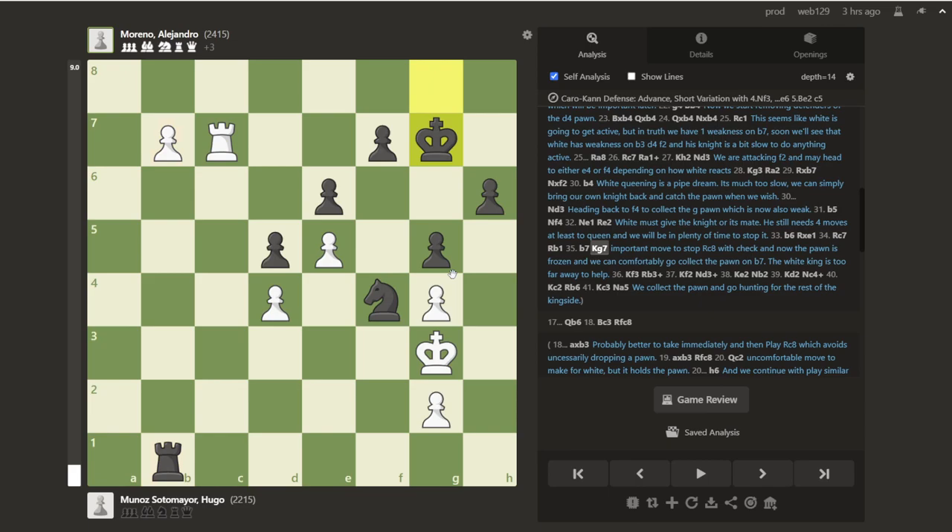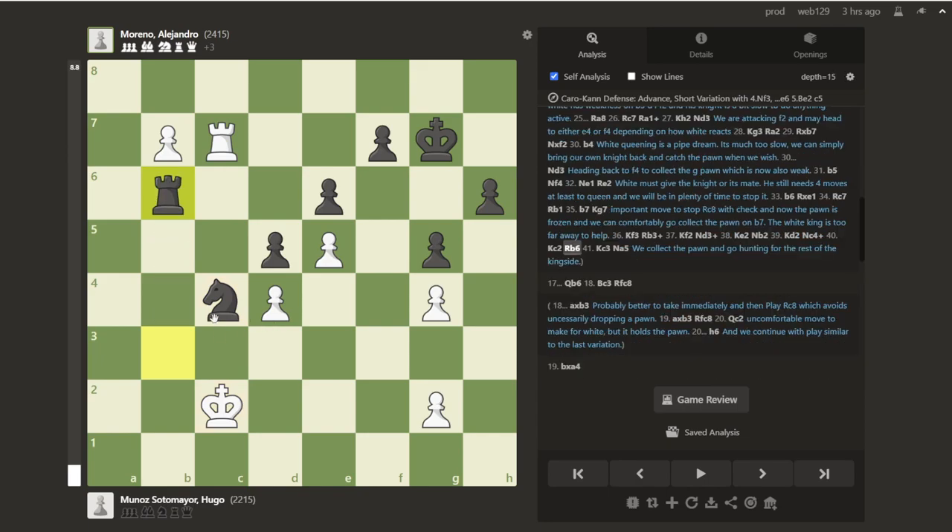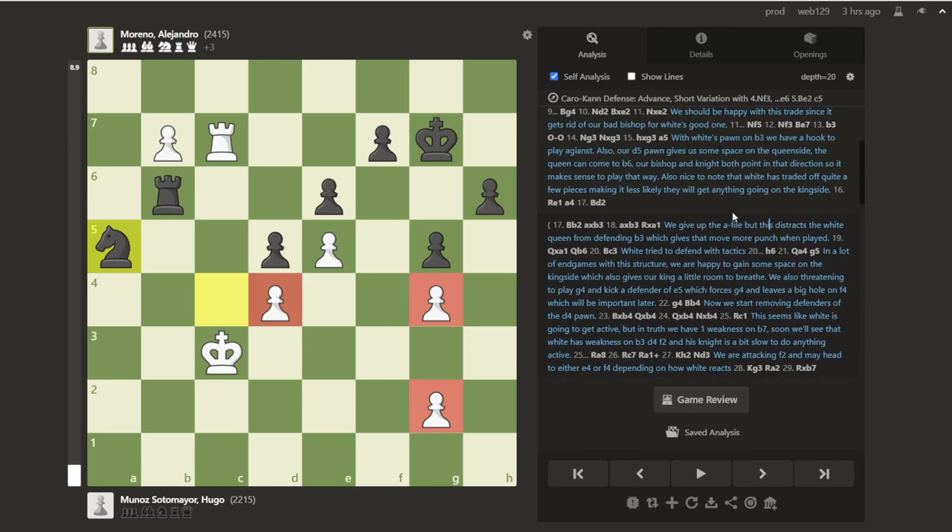We're going to round up this pawn and then the game's going to end very soon after that. b7 — one important move we've got to make is king g7, so that rook c8 doesn't come with check. And king f3 — there's no way this king is ever going to get over here to help. We play rook to b3, we're going to support the knight coming in. The knight comes in and we're going to bring it around to the c4 square. He can attack our rook, no big deal, we just come forward. Now the rook's too far away and we get to play knight to a5. We collect the pawn, we'll come and collect this pawn and this pawn and this pawn, and we'll queen whichever pawn we feel like. I thought this was a really cool variation, just showing some typical kind of play that can happen.